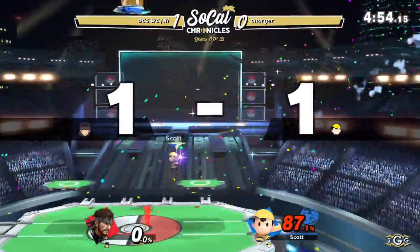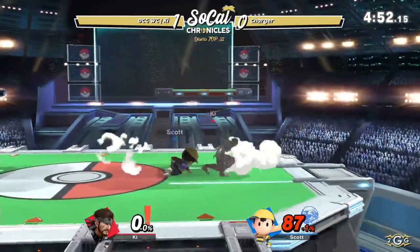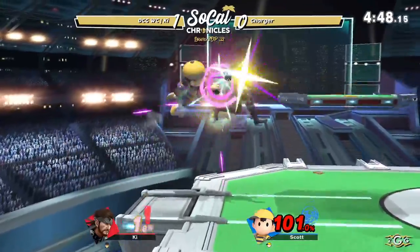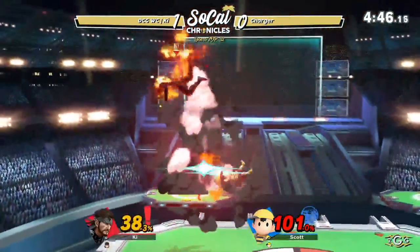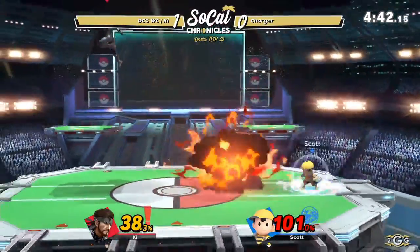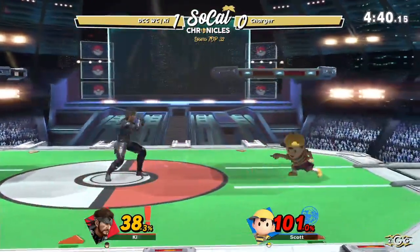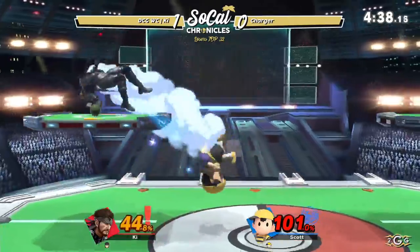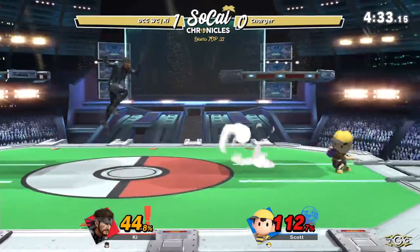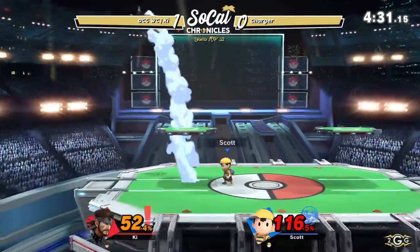Back throw should do it. Funny enough, I don't think Ness's back throw is the strongest in the game anymore — I believe it's Incineroar. How's it feel, Ness? Outclassed. Although Piranha Plant apparently is faster... a Piranha Plant with no legs is going to come into this game and teach us the business, dude. It's going to be a bad future, I can tell you right now.